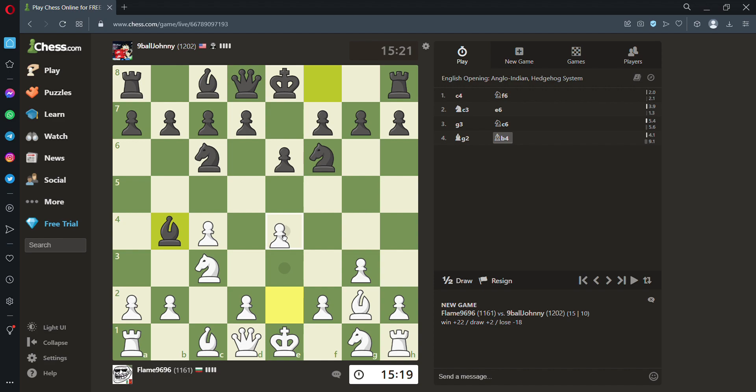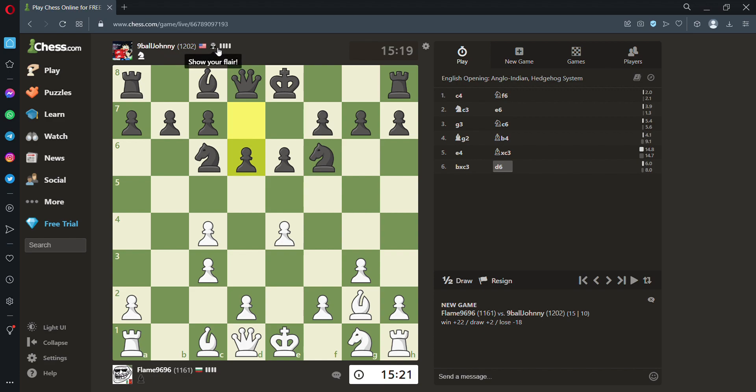He's pinning my knight but I don't think I really care about that - he can take it if he wants. That way I have this recapture and I have the big center. I'll have to reinforce it first with the knight, and the queen is reinforcing it already. He takes - I don't think that's good but he can do whatever he wants. Johnny 1200 rated from the US has some strange flair. I'll keep playing like normal, maybe castle, and see where this pawn belongs later.